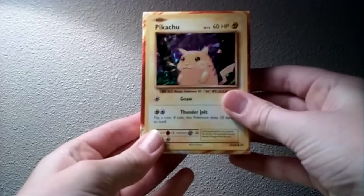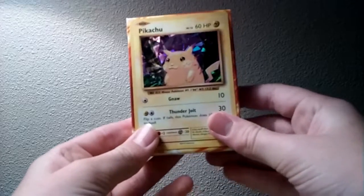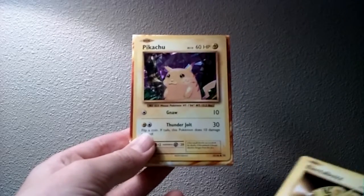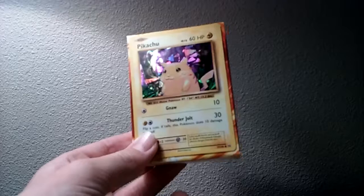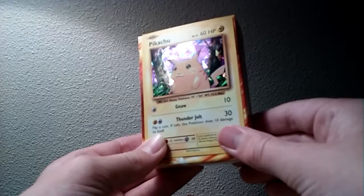Alright, so that was pretty interesting. I'll put the token in the box. Yeah, we just opened the Pikachu Power box — that was pretty fun opening it. I really like the energy retrievals, those are pretty good. I also like the Raichus — the Raichus look pretty cool also. So this was the Pikachu Power box, really hope you guys enjoyed. I will see you next time. Bye bye.